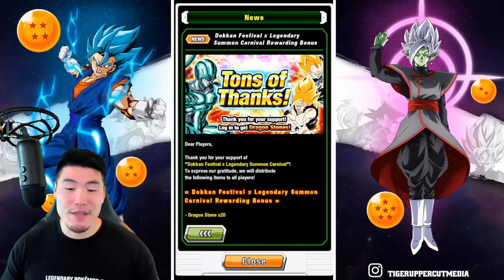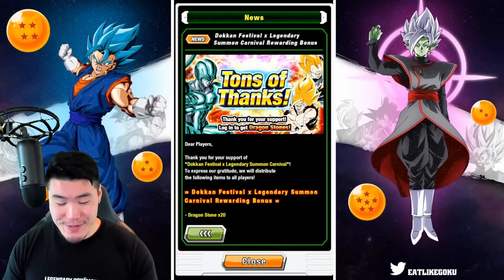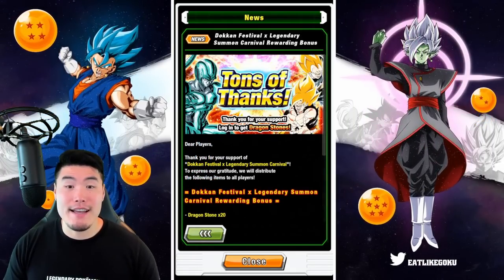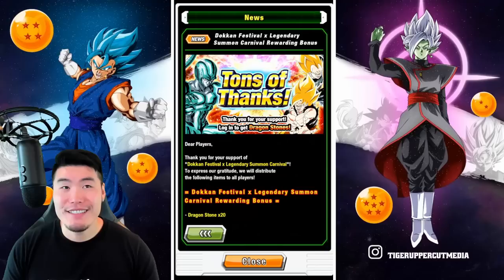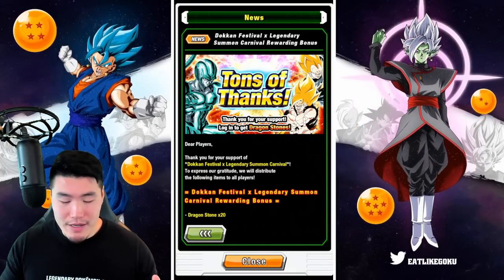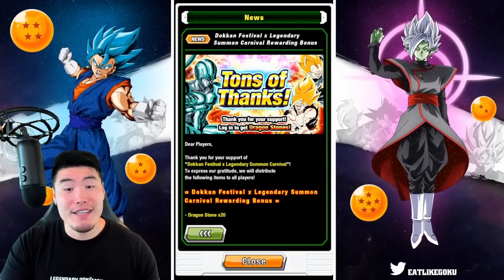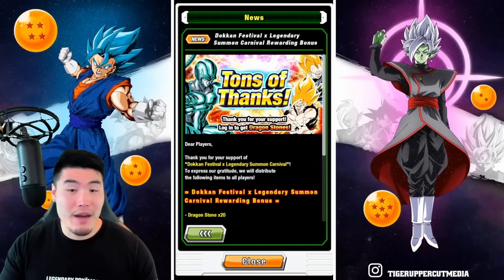Last but not least, we got 20 stones for essentially giving them money for the celebration — tons of thanks for supporting the Dokkan Festival X Legendary Summon Carnival. If you count this as top grossing stones, that's a total of 27 top grossing stones. JP got this too, so it's still not exactly balanced between the two sides. But gotta look on the bright side — 20 free stones in your box if you guys haven't collected those yet.